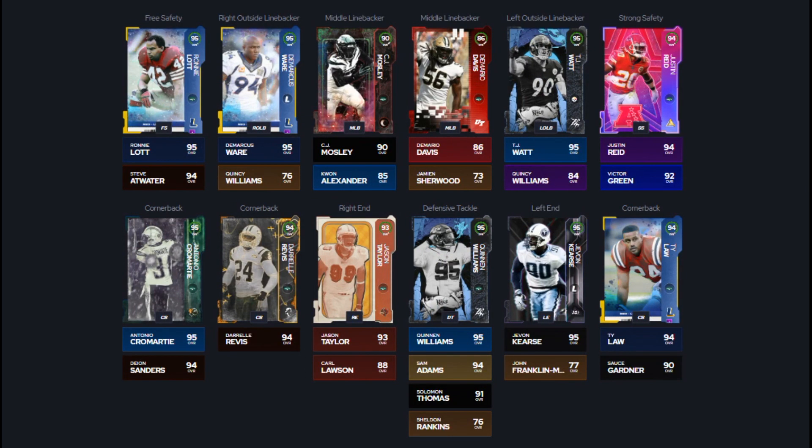Looking at our defense, for cornerbacks we've got Antonio Cromartie, Ty Law, and Darrelle Revis as our top three corners, with Deion Sanders as cornerback four — he gets any team chemistry from the Season 2 field pass level 51 reward. For safeties, we've got Ronnie Lott and Steve Atwater at free safety, Justin Reed at strong safety, and Victor Green backing him up. Justin Reed gets any team chemistry from the AFC Champion team affinity card.